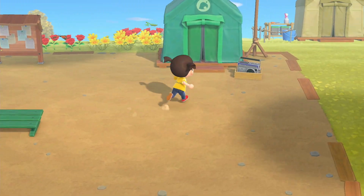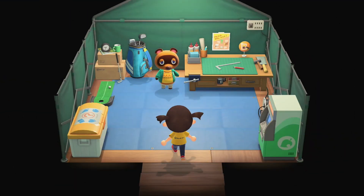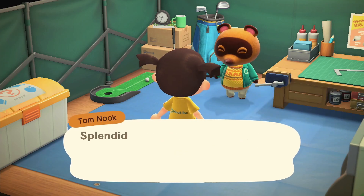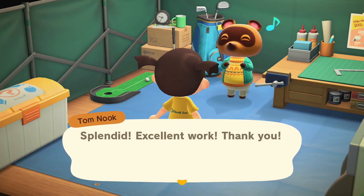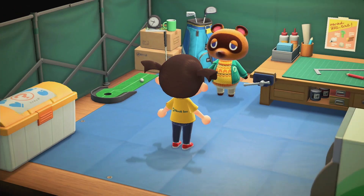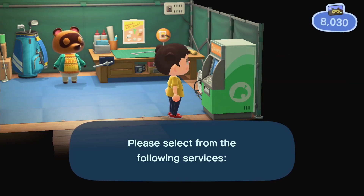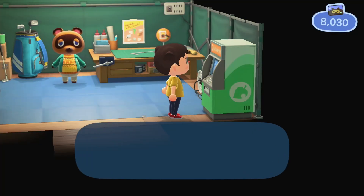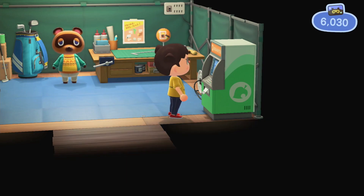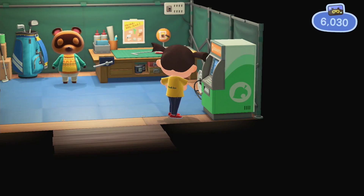Now I'm just going to go talk to Tom Nook. I think that after the bridge we get the little houses. I decided to redeem for one Nook Mile ticket and try my luck with whatever villager we get. Obviously I just have to take them no matter who they are, but fingers crossed we get somebody good.